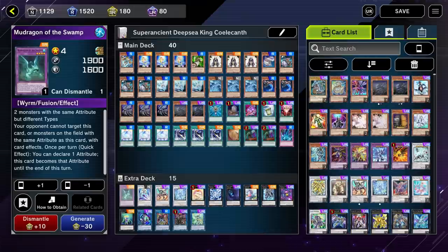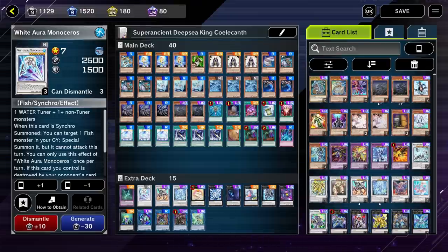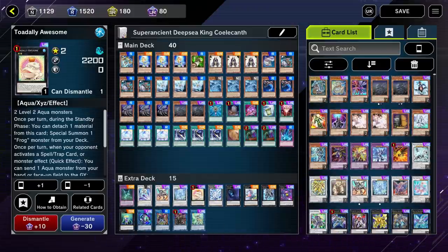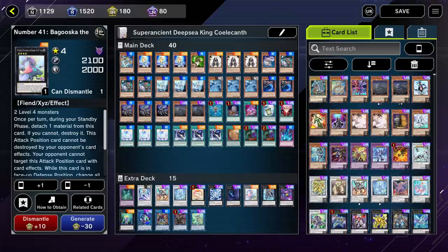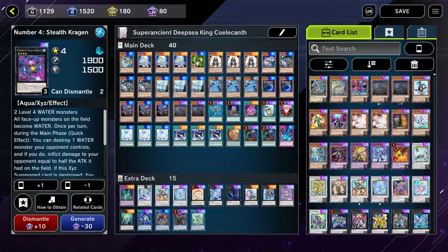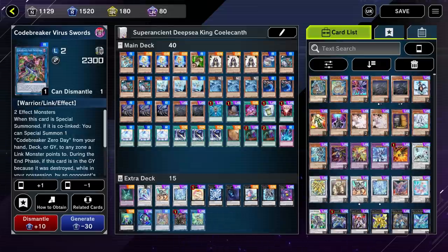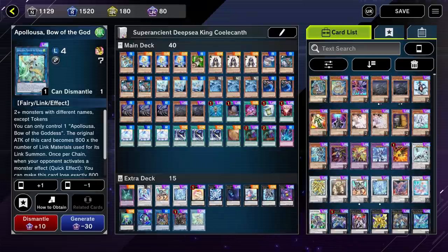Moving on to the extra deck, we have Mud Dragon — which can be replaced with Rare Fish, it really makes absolutely no difference in this deck. Then we have Monoceros. Following that are our three big negates: Savage Dragon, Emancipation Rising Dragon, and Toadally Awesome. Bahamut Shark, whose only purpose is to summon Toadally Awesome. Dweller, Bagooska — if we don't get the right cards in our hand we can use it to stall. Following that is Dugares, a very important card for this deck. Next up is Stealth Kragen and Stealth Kragen Spawn, both used to pop your opponents and interrupt them. Link Karibo, whose purpose is to replace a token. Codebreaker Virus, just a generic Link 2 monster. Next, Saryuja, and finally our monster negate Apollousa.